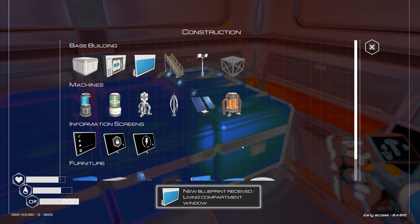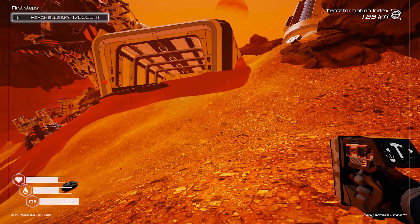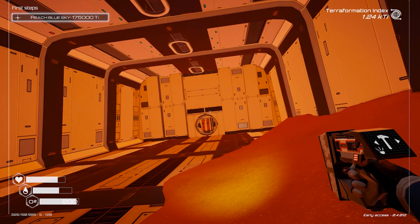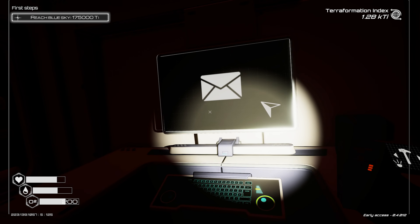Going to make a couple more drills, and probably a couple more heaters as well — I can make a lot of heaters. Living compartment window unlocked, must be progressing. I'll put my oxygen thing in here. I generally carry one all the time — it's very rare that I end up using it. I only end up using it because I know I have it.